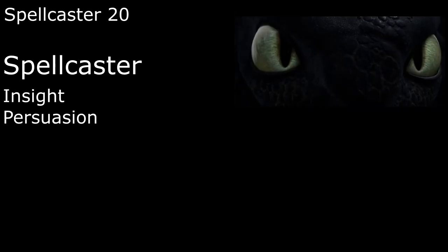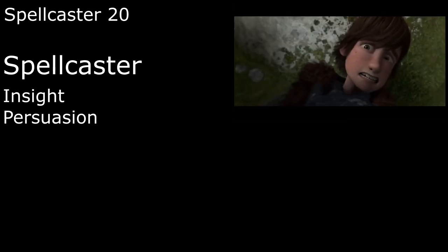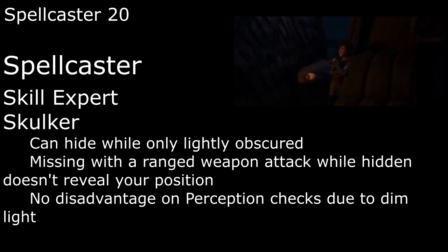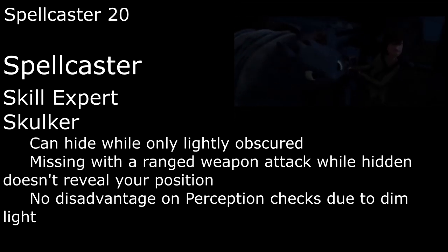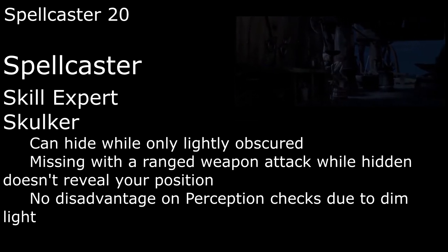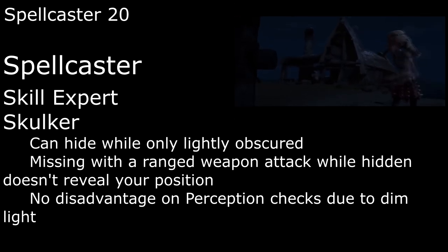All Spellcasters get two skills from the Spellcaster list, proficiency in Intelligence, Wisdom, or Charisma saves, and proficiency with light armor. For skills, Insight and Persuasion seem the most in-character, unless your DM will let you take Intimidation instead of Persuasion. We'll take proficiency in Charisma saves to go along with the Dexterity and Wisdom save proficiencies we automatically get from being a drake companion. We get five Ability Score Improvements over the course of our levels, two of which are going to feats to improve our sneakiness: Skill Expert will bump our Dexterity to 13 and gives us both proficiency and expertise in Stealth. Skulker lets us hide when we're only lightly obscured, such as if we're in dim light; we also don't reveal our position if we miss with a ranged attack while hidden, and we don't have disadvantage on Perception checks due to dim light.